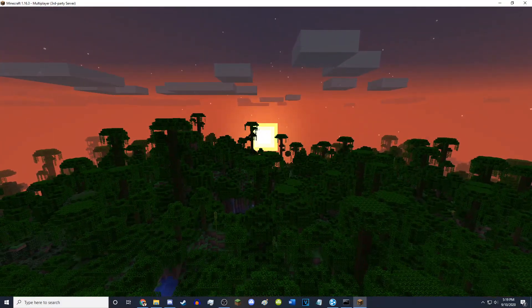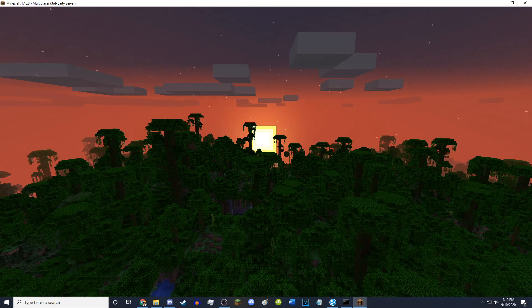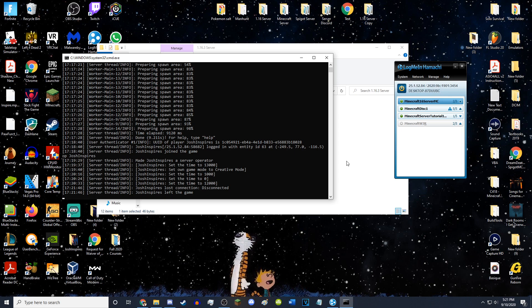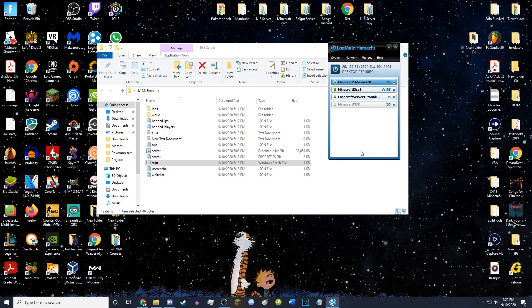And there you go — that is how you make your own Minecraft server on 1.16.3. Now that we've done all of that, let's say you're having some problems — like your friends can't join your Minecraft server, or you can't allocate more RAM, or something else is going wrong. Here's some troubleshooting. To make sure someone can join your server, make sure your server is running with either the start.bat or just the server.jar.